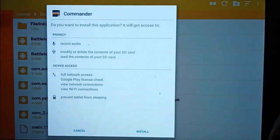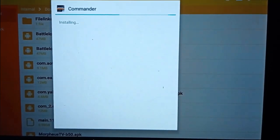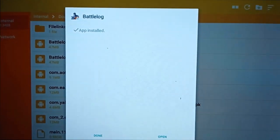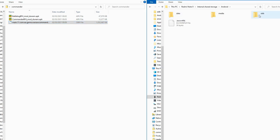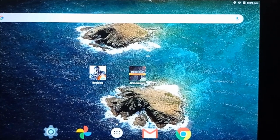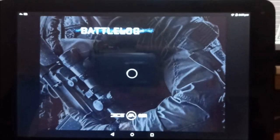To install this, install the commander app and also install the Battlelog app, but it's really important that you do not open these apps straight away. Just install them, then plug your device into USB via your PC and locate the internal shared storage, then navigate to Android > OBB > the com.ea.game.warsaw_commander folder, and then drag and drop or copy and paste in the one-gigabyte cache file.